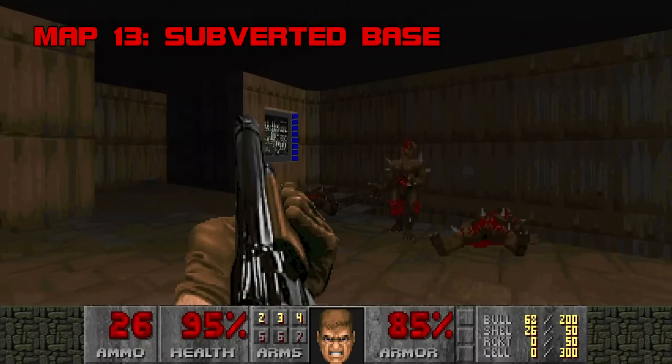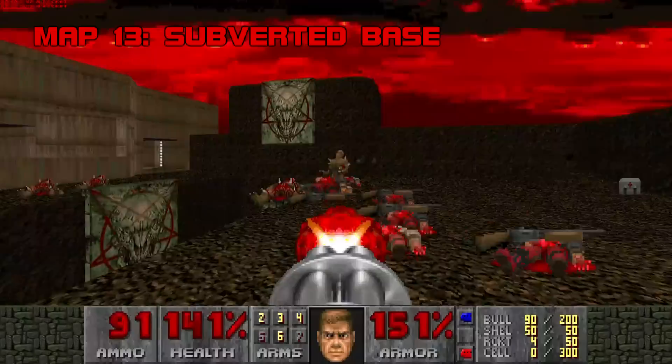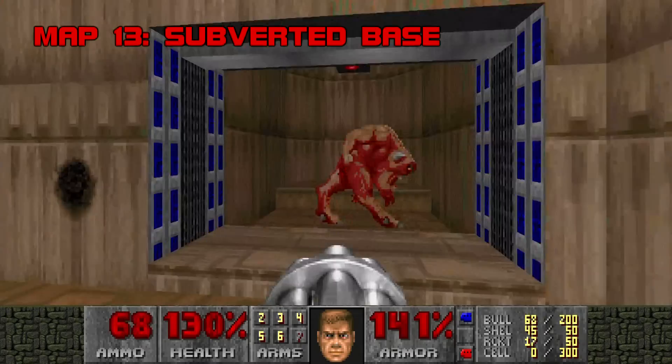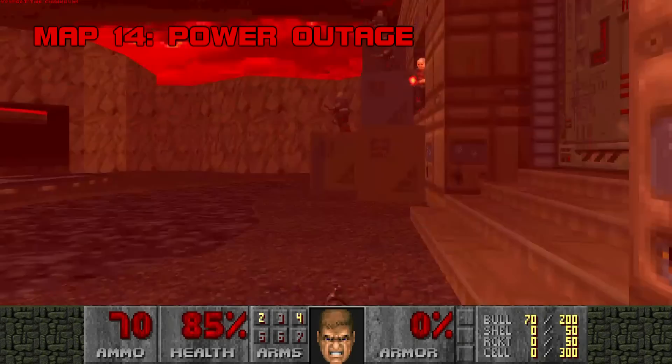Map 13: Subverted Base. Yet another tan mini tech base. I can mostly sleepwalk through this one, especially if you find the secret wall that takes you to the plasma gun. A few fights are neat — the teleport ambush when you go for the blue key and the trapped exit are good clean fun. This map would be great for deathmatch. Even though it's a four-minute level, Subverted Base kind of seems padded out. We still have not seen a super shotgun in this megawad — not that we've really needed it. Grade B-, Difficulty D.